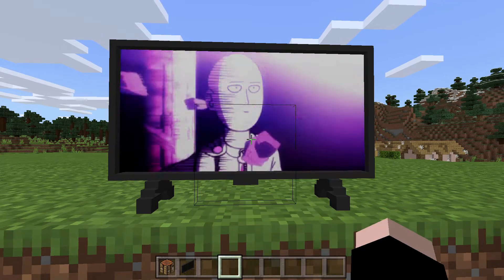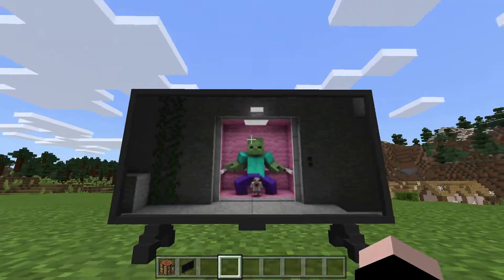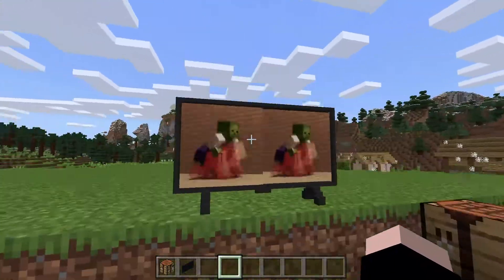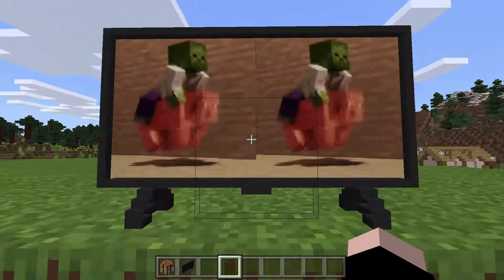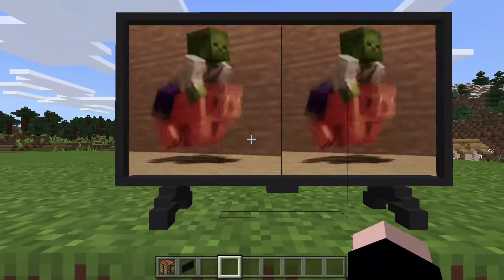I didn't find it in the creative menu, but you can create it. You need three iron at the top and two iron at the bottom corners, then redstone in between the irons, and three glass panes in the middle, and you get your television.